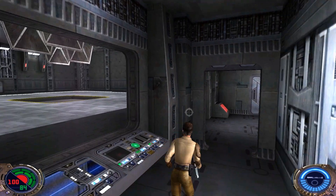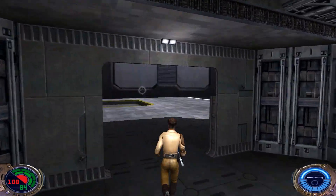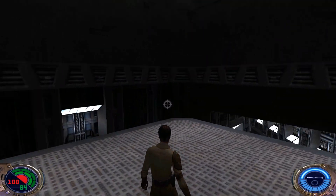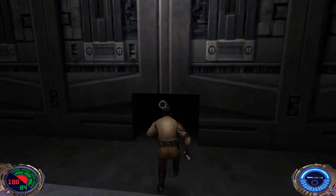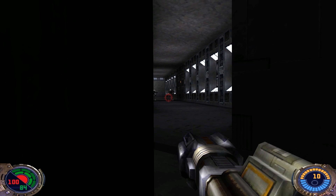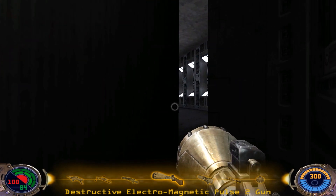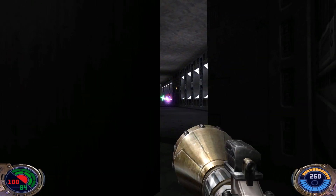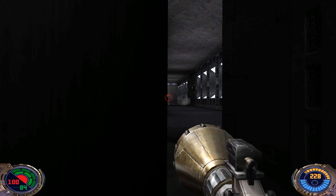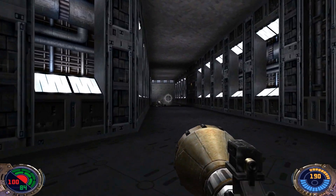We're actually gonna be getting into that hangar in just a little bit. This door's locked, and that elevator just leads up to the upper area, but there's nothing up there. So let's take this elevator down. Opposite from the hallway where we need to go is secret number one — a back tank and thermal detonators inside.